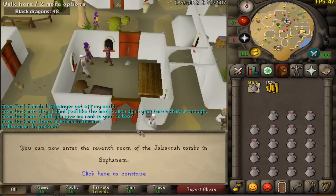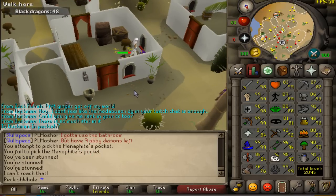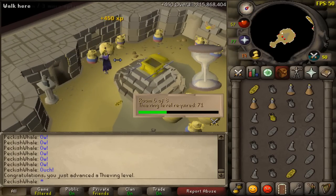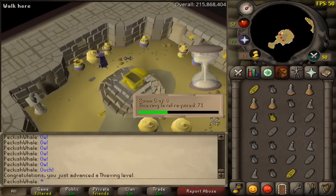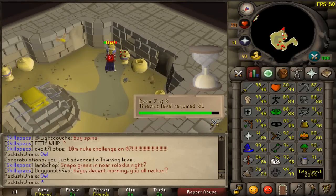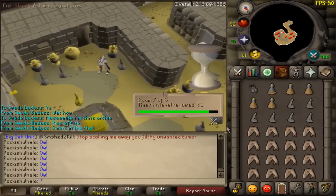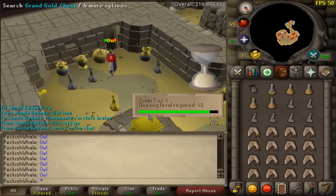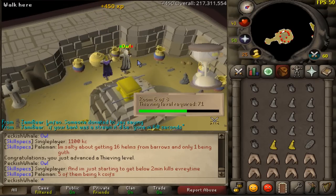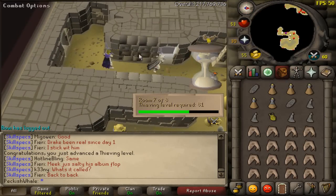81 Thieving coming in — let's go to the pyramid plunder for a bit and hopefully get a scepter. 82 Thieving — nine to go. 83, 84 Thieving coming in — I can now loot those rogues chests. I've got a lifetime supply of glories I guess. 85 creeping in — six levels to go. 86 Thieving — if only I could plus five boost I'd be done right now. We've managed to catch level 87 Thieving — all done in a day. Day two and we hit 88 Thieving — three levels to go.